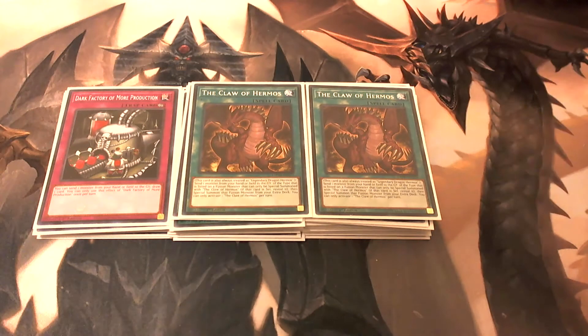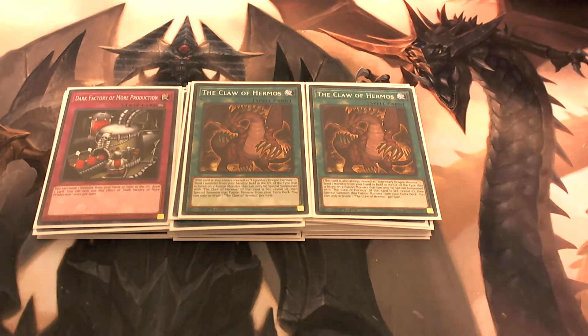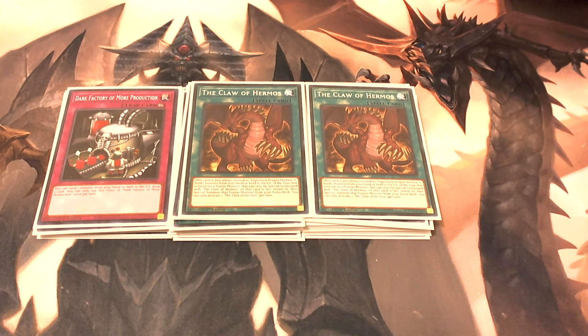We play two copies of Claw of Hermos. He's kind of like a Polymerization in himself. We have Red-Eyes Black Dragon Sword in our extra deck, and in order to make that card you need Claw of Hermos and also a dragon-type monster — so he works with Red-Eyes Black Dragon to help make that.